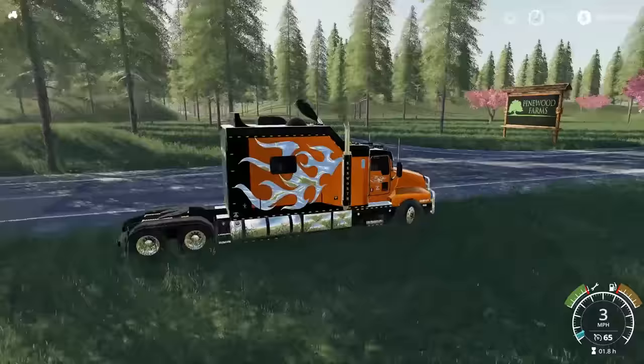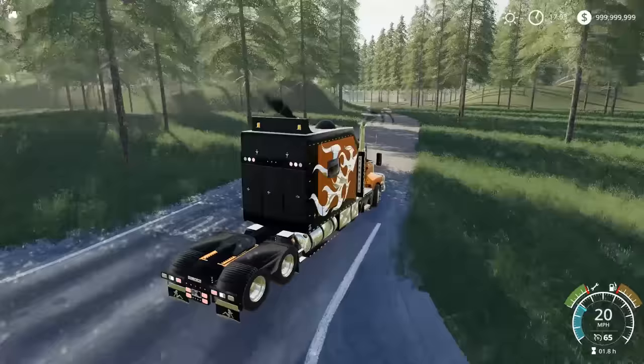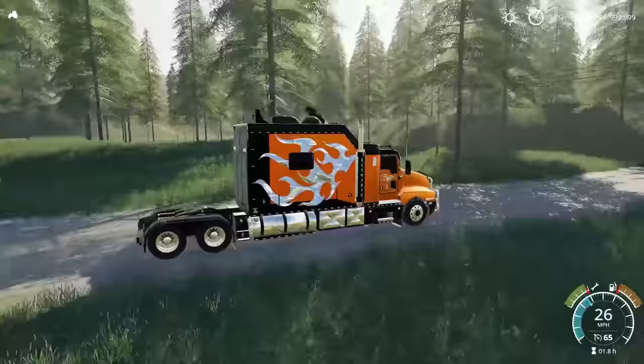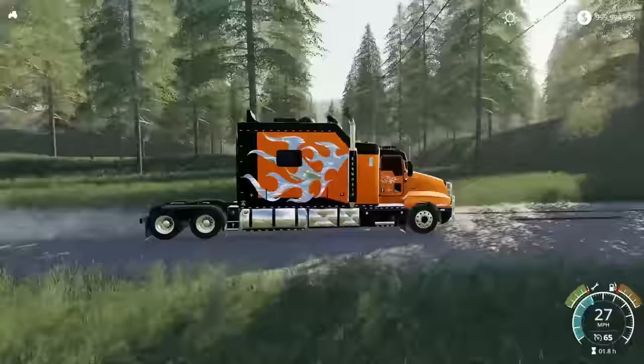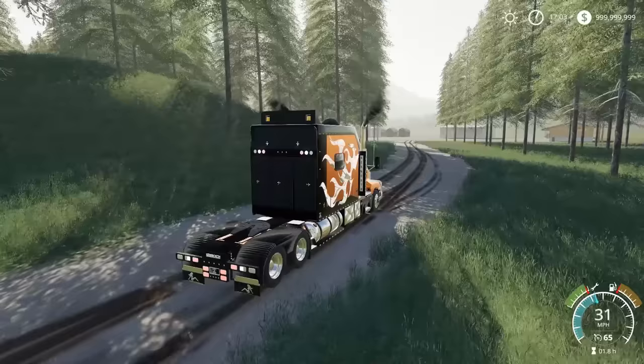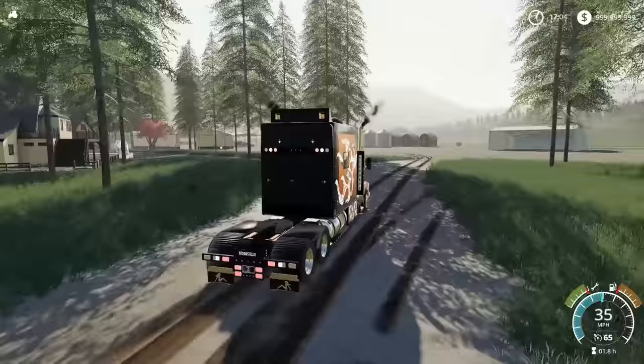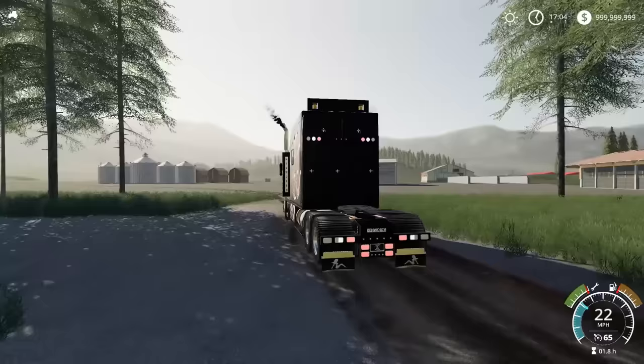I'll turn off my hazards — I just left the truck running with the AC going because it's kind of hot out and I didn't want to be sweating when sleeping. We've got the Kenworth here. You can go a bunch of different colors — pretty much black, orange, and a couple others. I ended up going orange with this one. Looks pretty cool.